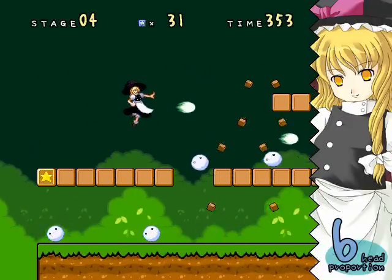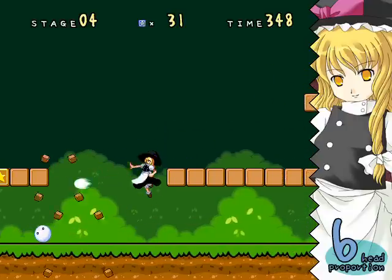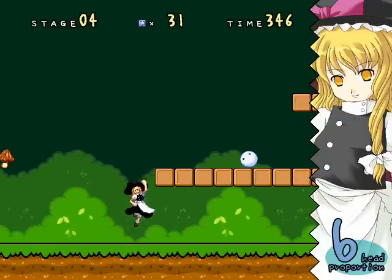The one catch with being 6-head proportion is that you're suddenly very big and a lot easier to hit. What's in there? Just another mushroom.